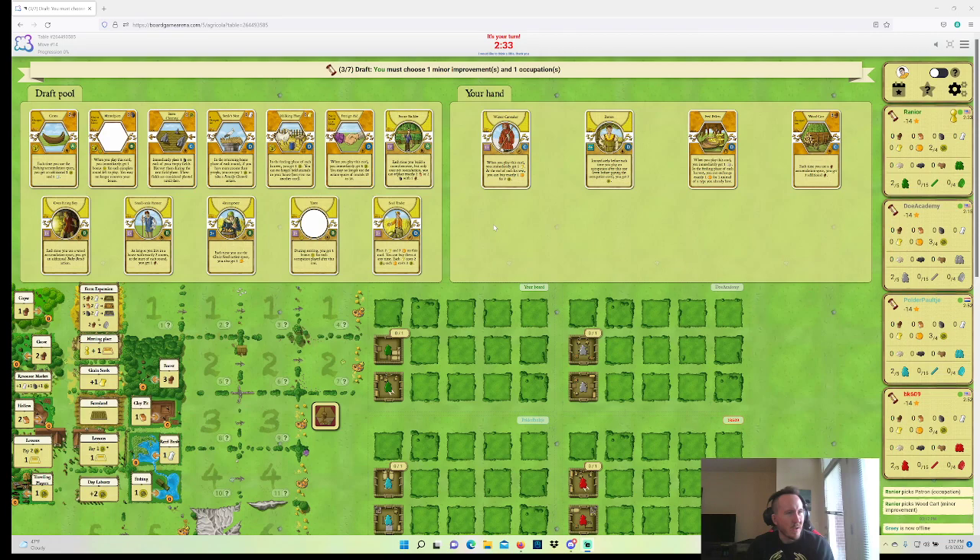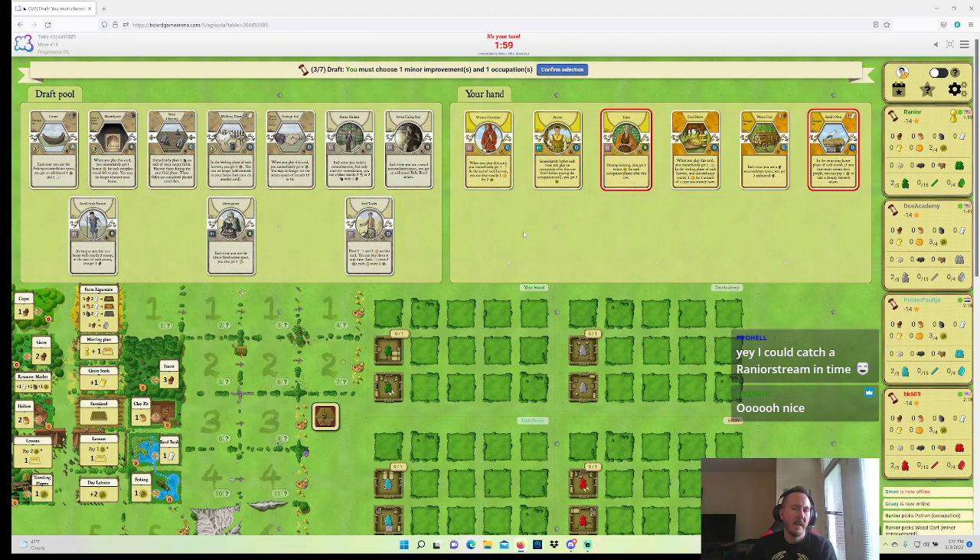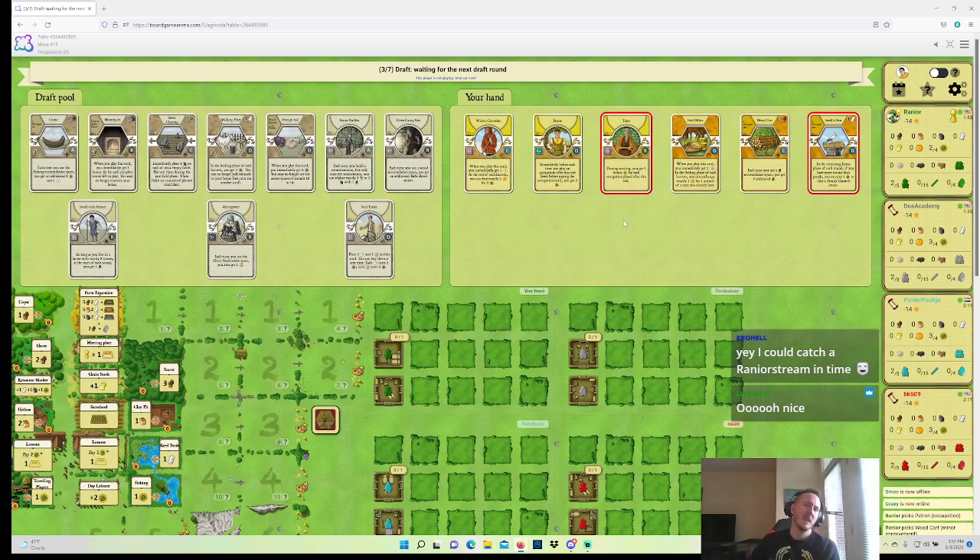We see a Tutor — and we also see the Stork's Nest. Patron, Tutor, Stork's Nest is pretty tempting, especially with a Woodcart. Woodcart, Patron, Storks — we gotta hope we get a few more cards that actually help building rooms. Mostly we gotta hope for the Brushwood back. I doubt we actually get Brushwood back, so it turns out I should have first-picked Brushwood. But Winter Caretaker is pretty good too. Patron Tutor automatically makes playing a bunch of OCs pretty good, and Storks and Woodcart are some good payoffs.